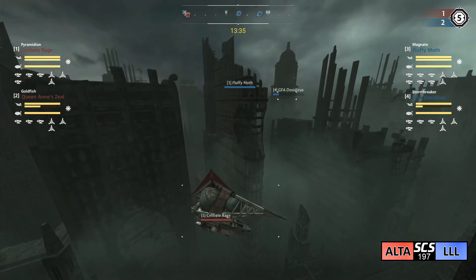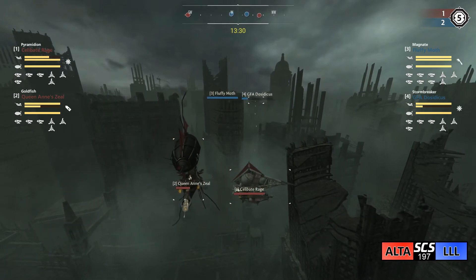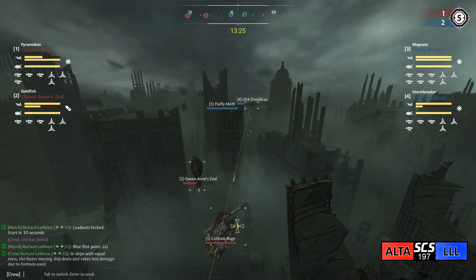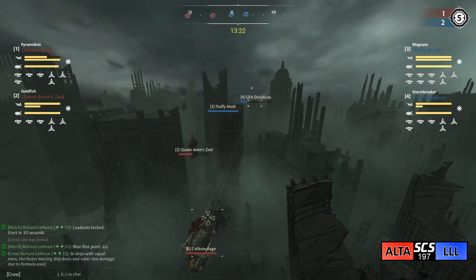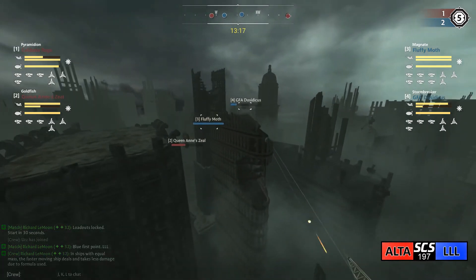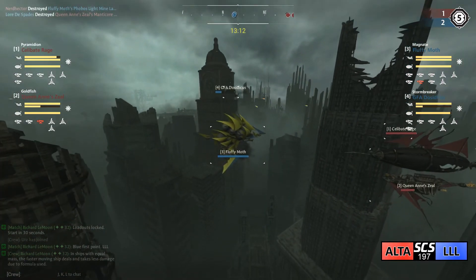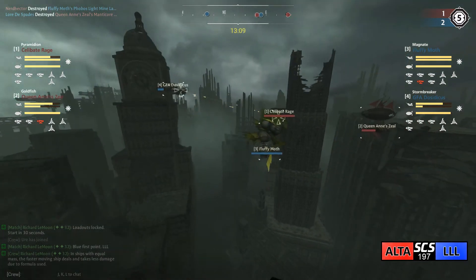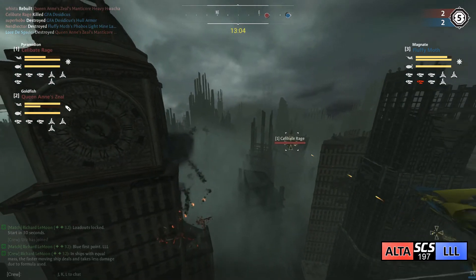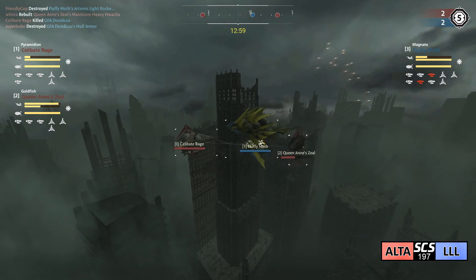That's going to be a problem. Now blue and red have switched sides. The Magnate's balloon isn't quite visible, but we do get spots going down on the Dosidicus and Celibate Rage - no surprises here for red. What Richard was saying in the chat, reiterating what I said earlier, is that the ram damage formula takes into account the mass of the ships and also the speed the ships are moving.